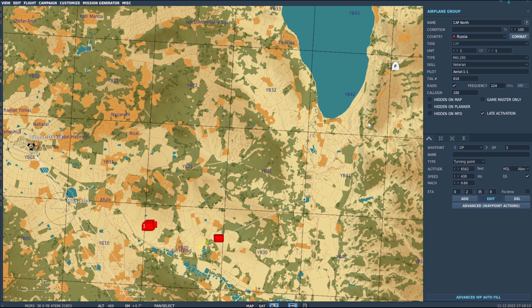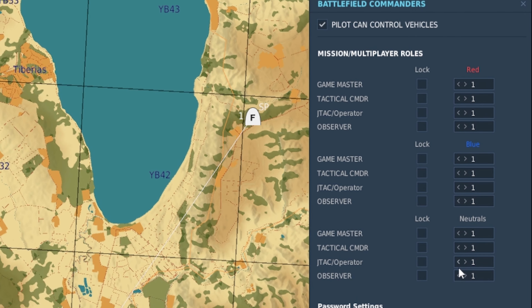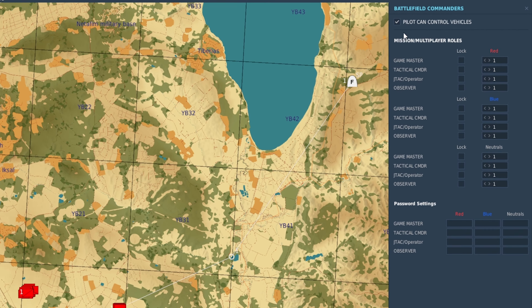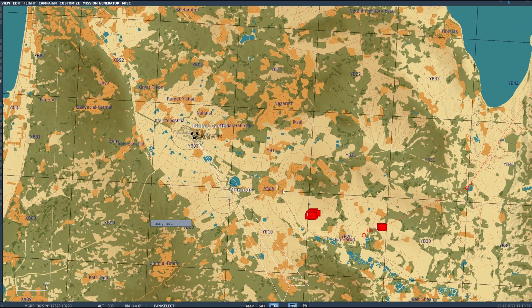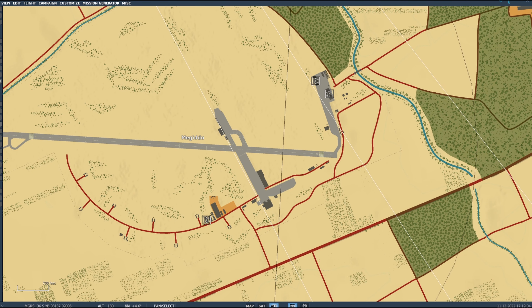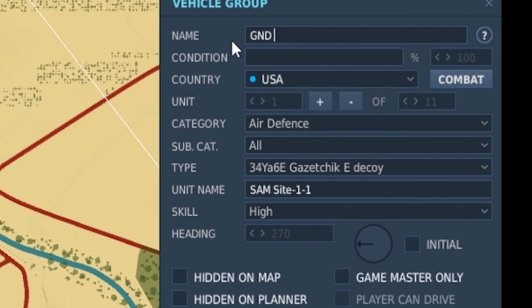Those are the things we want to spawn in later to control the flow of the game. Now I'm going to go over to Battlefield Commanders and make sure I've got everything selected. You don't need to do it this way — I just do it for a backdoor. You can set passwords and pilot control vehicles. This is a combined arms function, but you can do the trigger stuff with or without combined arms. The first method uses combined arms, so I'll change this to Ground Command.